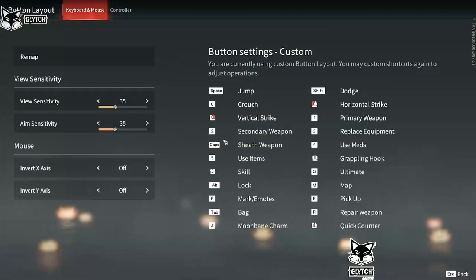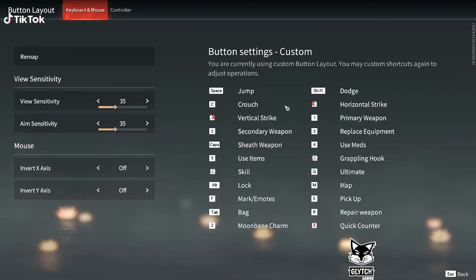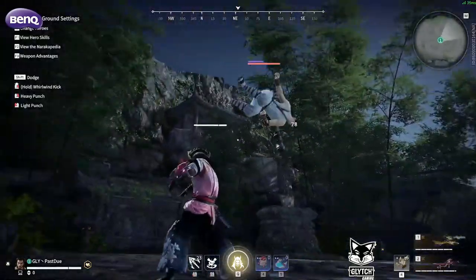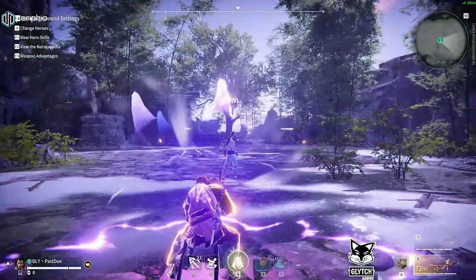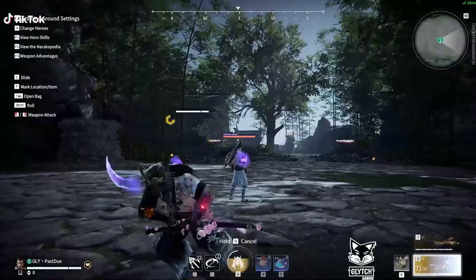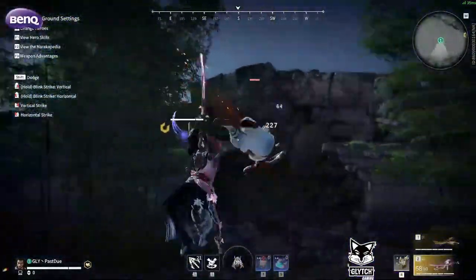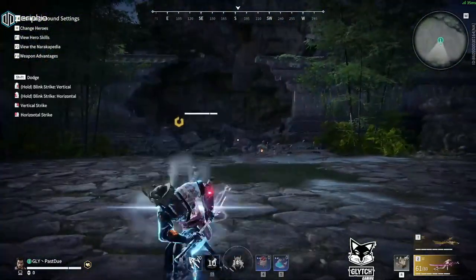For opener 3, if you go into your button layout and remap, you want to make sure you have Sheath Weapon on something more accessible - by default I believe this is on Zero, I have mine on Caps Lock. After you do a sliding uppercut, you can grapple, switch to unarmed, and land an unarmed combo: 1, 2, 3. Why this is good is if you are playing Takeda, you can use this as a way to open up somebody for an infinite. So you would throw your F, go in for the sliding uppercut, do the unarmed 1, 2, 3, then use the F - and you're into an infinite that you could loop if you had another F. That's opener 3.